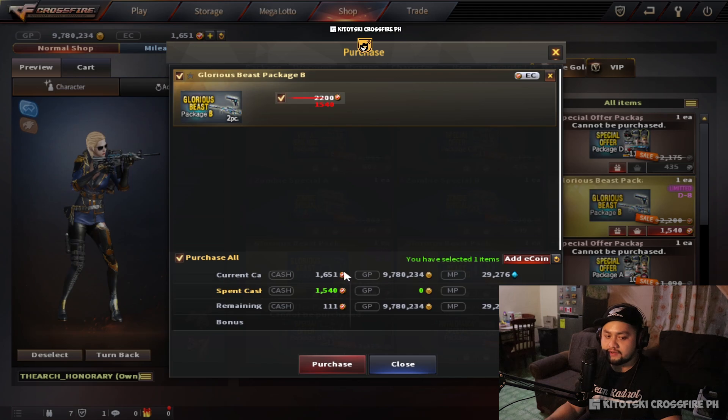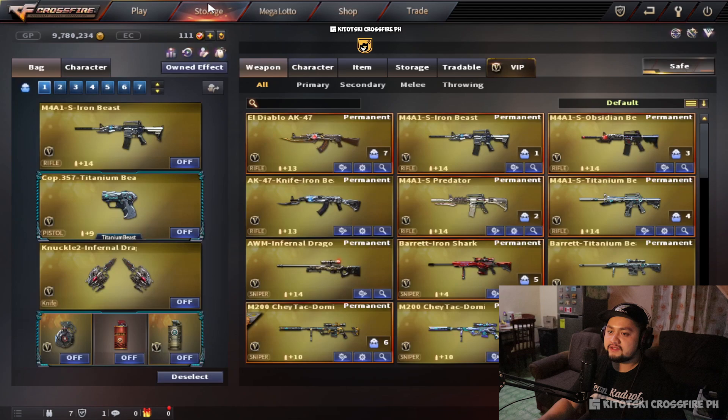I have 1651 ecoins so we're going to buy this one. Tip: before you purchase anything more than a thousand ecoins here in Crossfire Philippines, make sure to top up at 11 PM onwards because there's a midnight madness promo — for example, topping up 1000 ecoins you'll receive 100 ecoins more, because 10% of 1000 is 100.